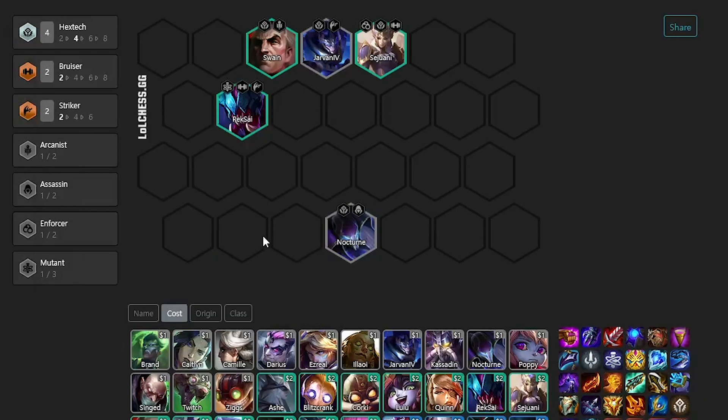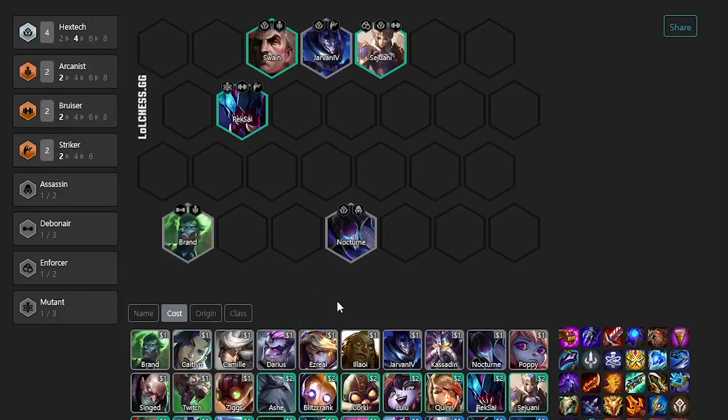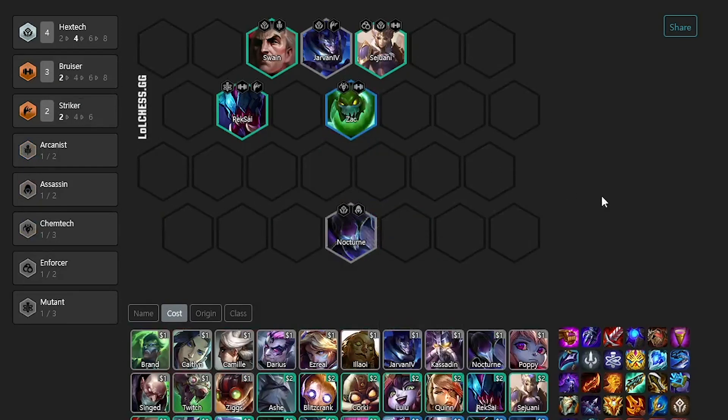At level six, you have a lot of options and it's kind of depending on what you hit early game. If you hit a Caitlyn, that's perfectly fine — you get her in for Enforcer and a bit of backline. You can also play Brand if you hit that for Arcanist, or you can also play Sack if you're lucky enough to hit that guy.